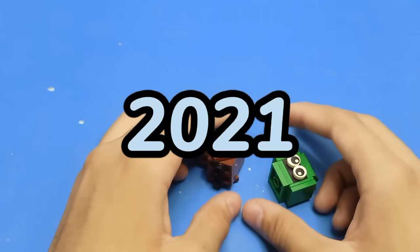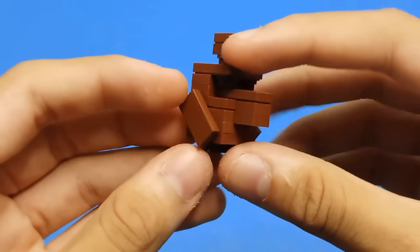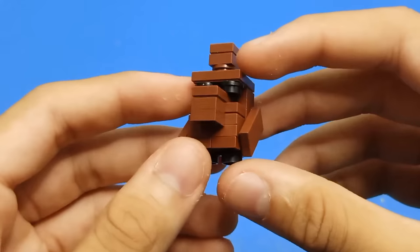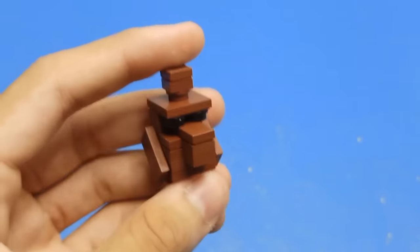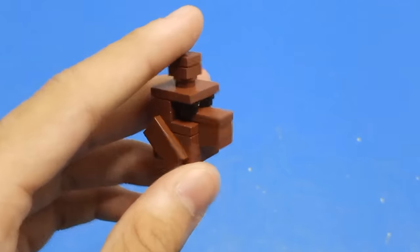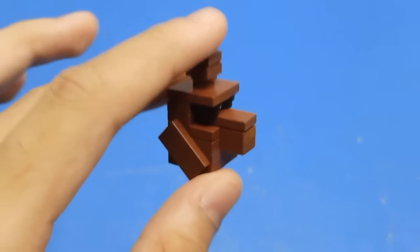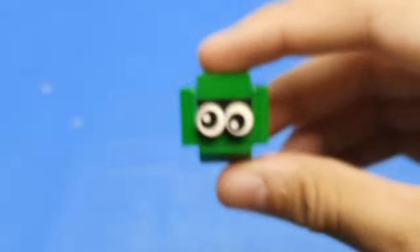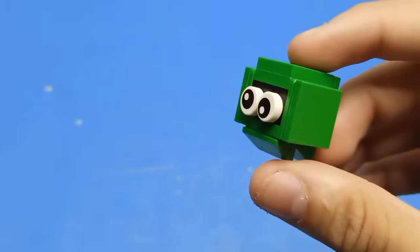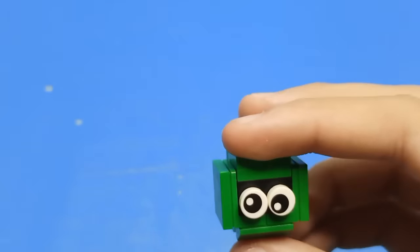Now let's move on to the 2021 mob vote losers, starting with the Copper Golem. I'm really happy with this Copper Golem design — he is really adorable, and I actually really wish he was in the game right now because I would have thousands. For the nose, I did a cool technique with jumpers and tiles, and for his arms I connected 1x2 plates to 1x1 snot bricks. And for the Glare, I kind of did the same thing as the 2011 Magma Cube figure — it's just upside down with cheese slopes at the bottom.